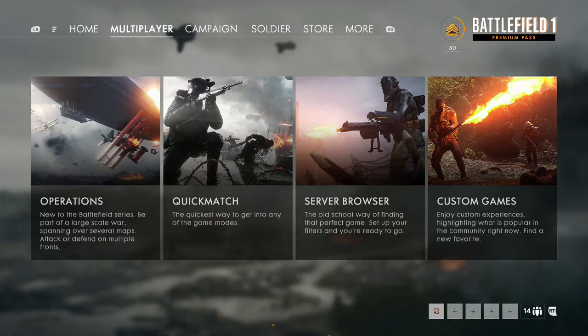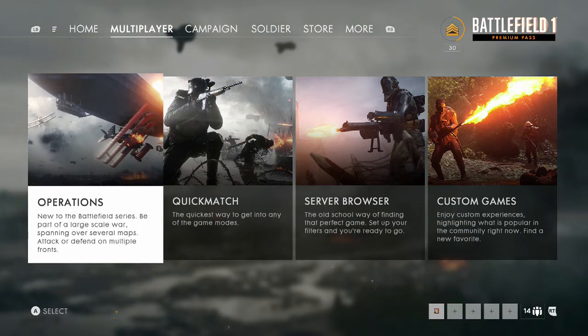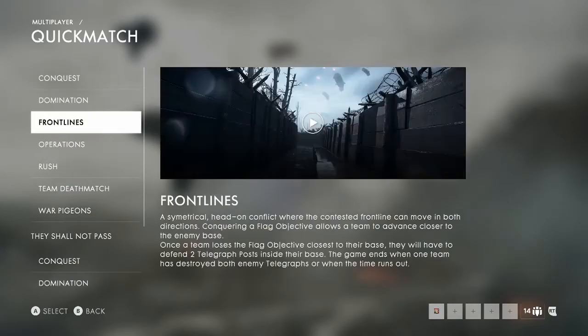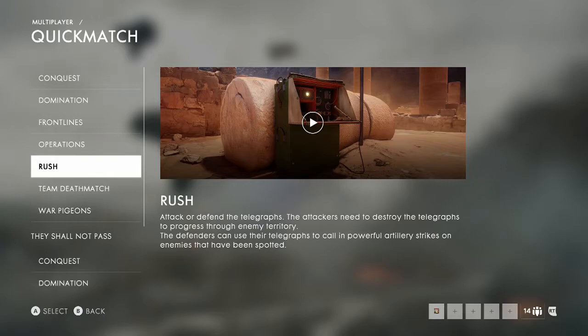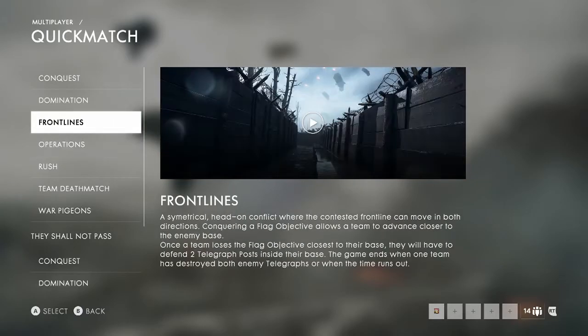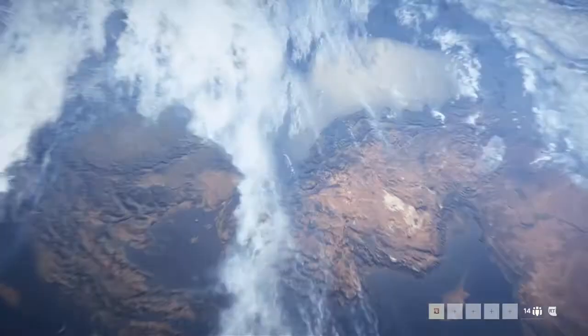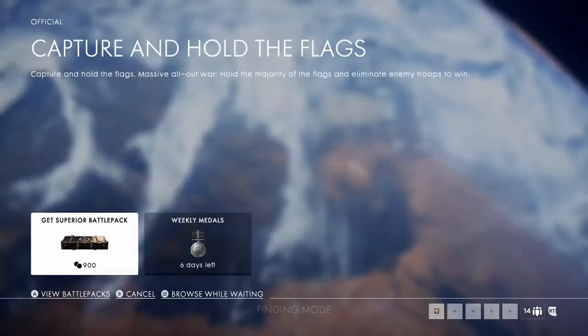Really, really easy — just keep playing the game as Assault. But some of you guys might want to know how to get it a little bit quicker. I'm on multiplayer, quick match. The way I did it, because I've already got this achievement, is by doing Rush because it's just my favorite game mode ever. But the quickest way to actually do it is Conquest, so just load up a random game of Conquest.